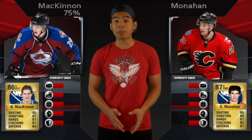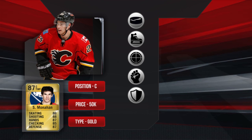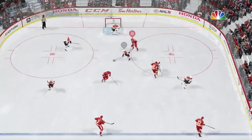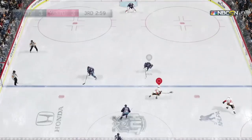But before you go spending any coins, let's take a look at his opponent, Sean Monaghan. His current average price is 50k, putting him in the same price range as Joe Thornton. Puck skills — he gets a 7.5. Monaghan's passing was on par with McKinnon's. He could sauce it through a crowd and not worry too much about being intercepted. However, his deking wasn't as good. His hands are much slower, and even when just stick handling back and forth, you could feel the lack of speed. On top of that, he doesn't have very good puck control and would sometimes struggle to get a handle on the puck. That being said, he can still make successful dekes given perfect timing.